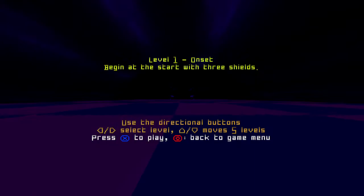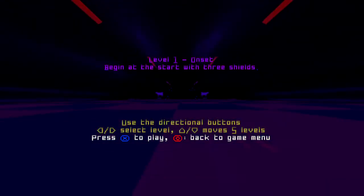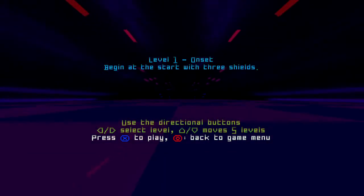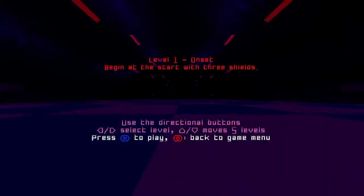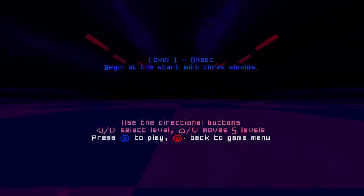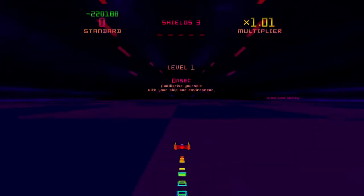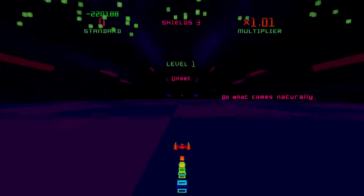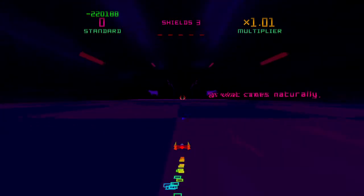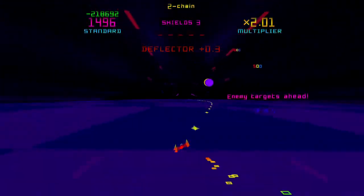From here you can select which level you want to start at. If you're just beginning the game, it'll be level 1 — Onset. But you can select other levels at your best start once you've reached them. We'll start with Onset so I can show you the title. Onset: familiarize yourself with your ship and environment. Do what comes naturally. And I feel like that's the best instruction you can possibly get for this game — do what comes naturally.